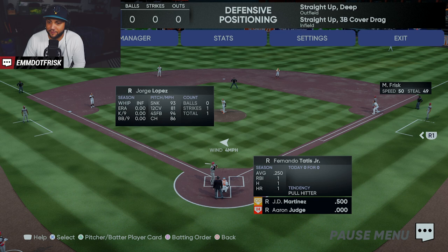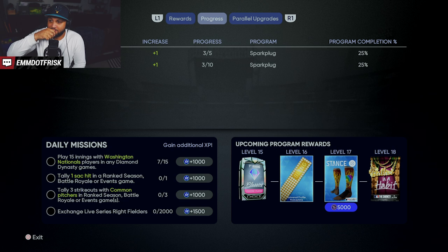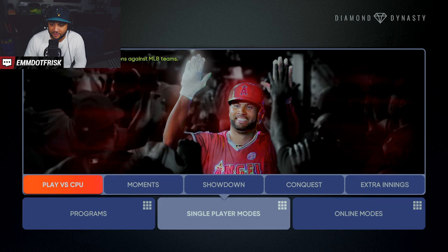Now your plate appearances have been logged. Look at the game summary — DD hits increases by one, and five hits increases by one. So that means it all logged. Now you can back out of Diamond Dynasty and jump into Road to the Show.